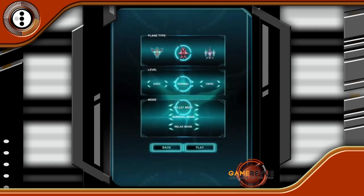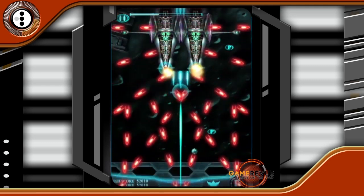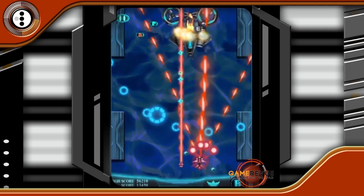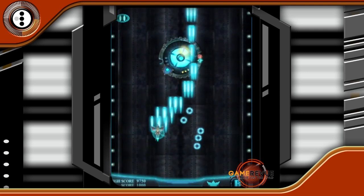First gameplay mode on your screen will be bullet mode. Bullet mode progresses you through the levels of enemies with increased bullet damage and increased enemy fire. Survival mode puts you up against an endless barrage of bad guys with no end in sight, while relax mode — my personal favorite — lets you sit back, relax, and decimate docile enemies to your heart's content.